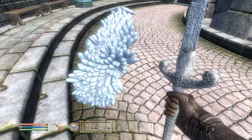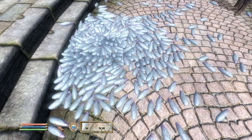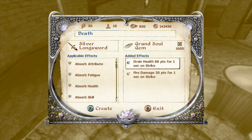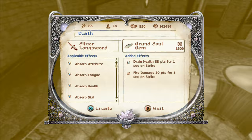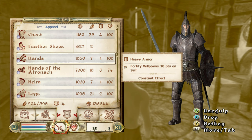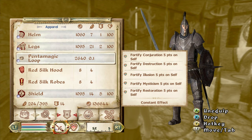Now that we have a Grand Soul Gem, I'm going to quickly make 400 of them — I know where to come if I ever need any. The Arcane University is one of two places where it's guaranteed to be. For enchanting: I make a sword — 1600 points is the max for a Grand Soul Gem. I call this one 'Death': Drain Health 88 points for one second and Fire Damage 30 points for one second — best sword you can make.